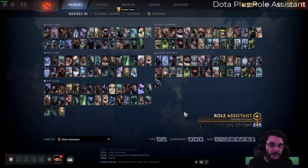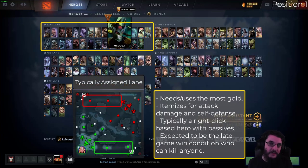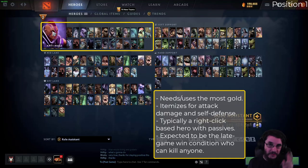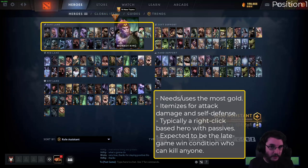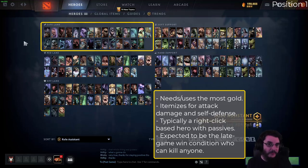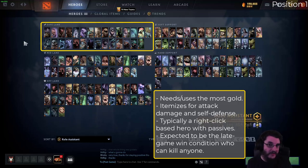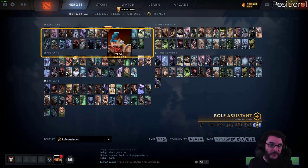Position one is typically going to be in the safe lane — that's the Radiant bottom lane or the Dire top lane. These are your carries. If you're coming from League of Legends, that's like your AD carry. They need lots of gold, going to do a lot of damage later in the game, and are expected to take down towers and eventually win the game by destroying all the buildings.